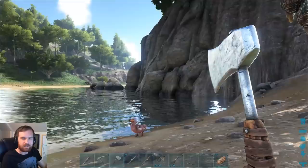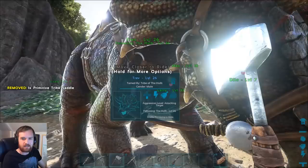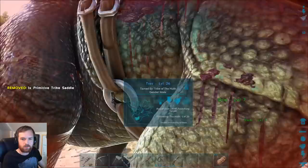Where's my water skin? What the heck's going on? Hey, buddy! All right, how are we looking? There's a dodo down there, everything's looking good. Let's get the saddle on this guy and see what we can do.